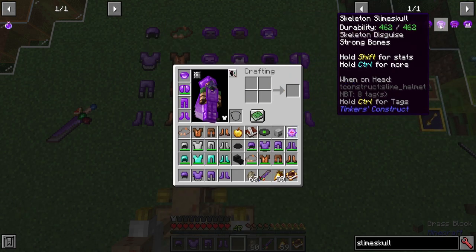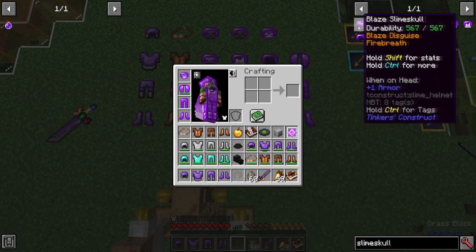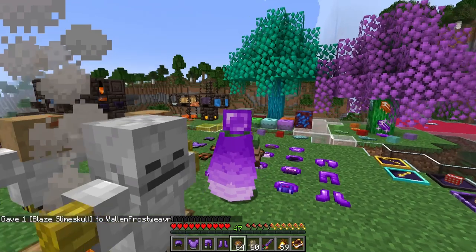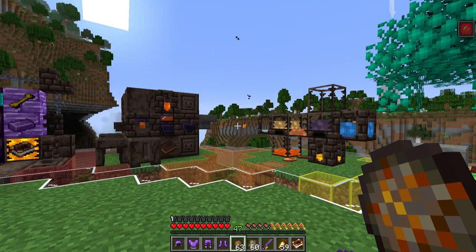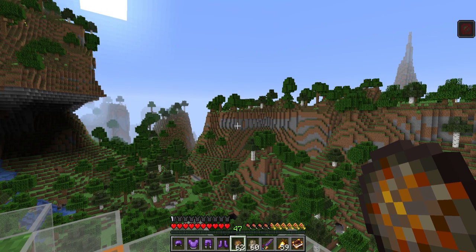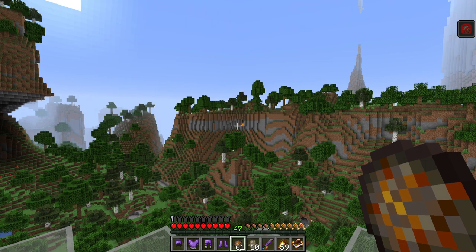They all have a really high durability, at least compared to most other helmets. Let's go with the first one — blaze. By adding this on, you look a little more like a blaze, and by having fire charges in your inventory, you can launch them out by pressing the specific interaction button. They go out in a pretty straight line so you don't have the drop-off, but there is a five-second cooldown. There's a little blinking icon in the top right corner that lets you know as soon as you can fire again.